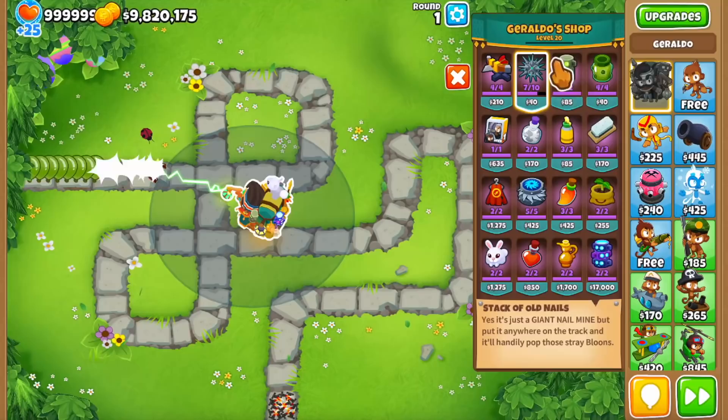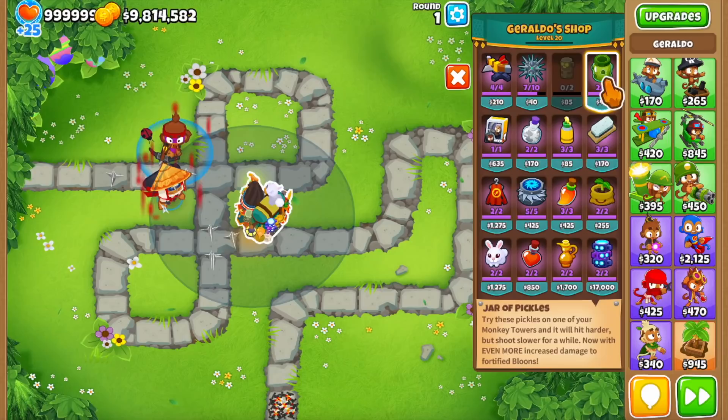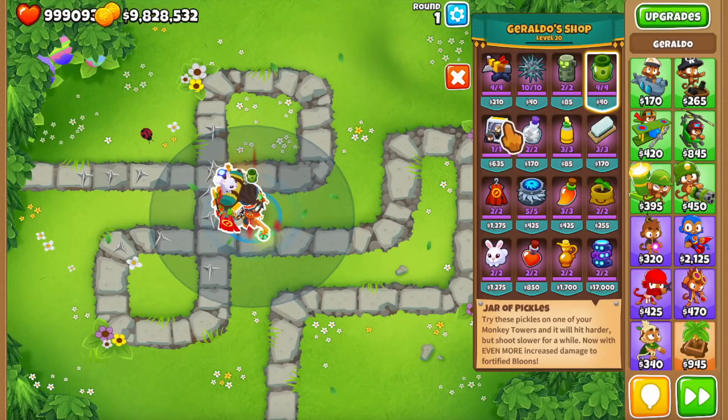The creepy idol is a totem that can be placed on the ground, and when placed it releases pulses around itself which blow back some of the bloons. The pickle jar is the first buff which we can use on a tower — it gives it plus 1 damage but makes it attack a bit slower, so consider this like a mini aggro buff which expires after a few rounds, but overall it's a very strong value item.